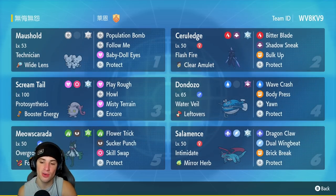The final Pokemon on today's team is Meowth Herb Salamence. Love Salamence — very solid on the physical attacking side and it has the amazing ability Intimidate. It has Dragon Claw, Dual Wingbeat, Brick Break to break screens, and Protect.